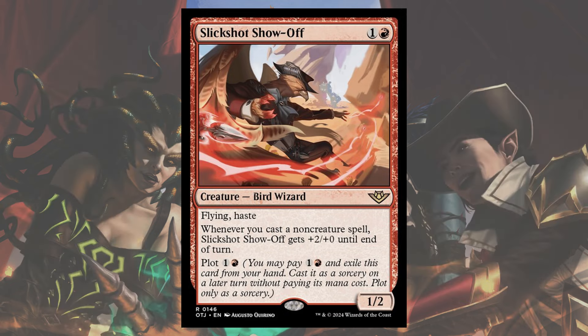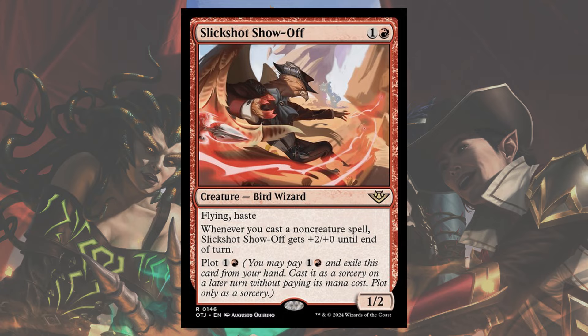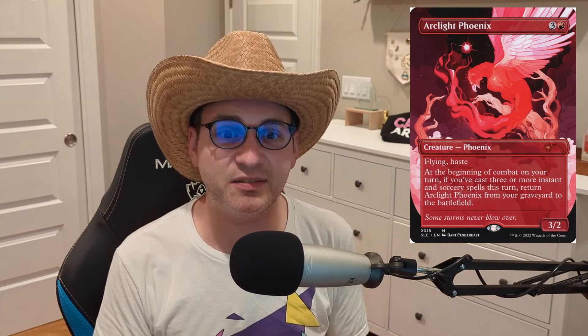It also has plot, which means this is an excellent card to stash away for a later turn, say after a board wipe, to push through the last amounts of damage quickly. Now I've seen a lot of people clamoring to put this card into Izzet Phoenix lists, and I'm not sure if it's because it's a bird or because of the number of non-creature spells that deck runs, but I do think people need to rein in the Slickshot hype in Izzet Phoenix lists.